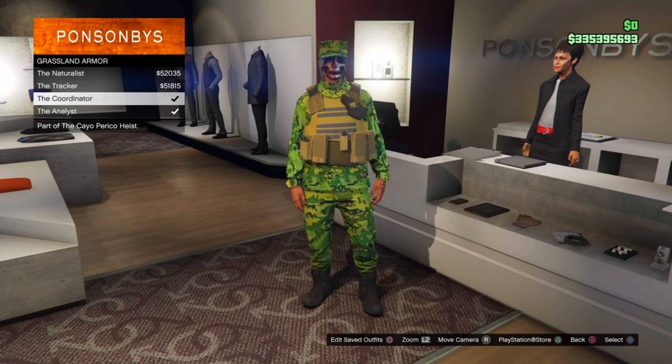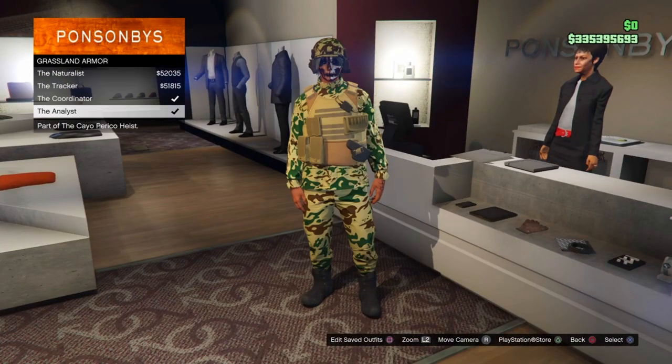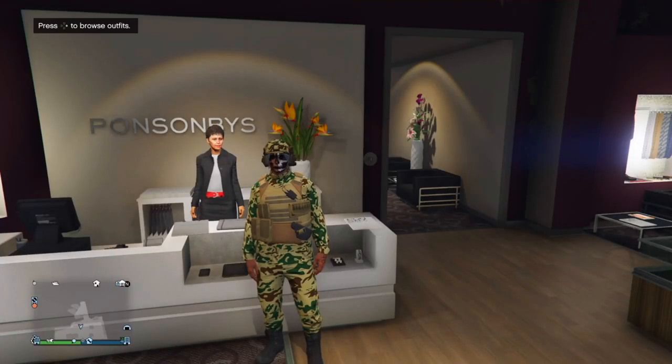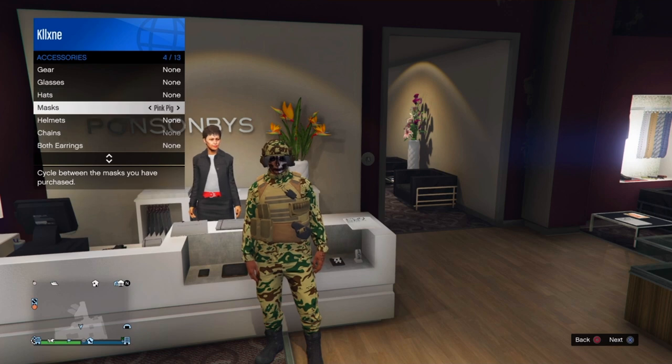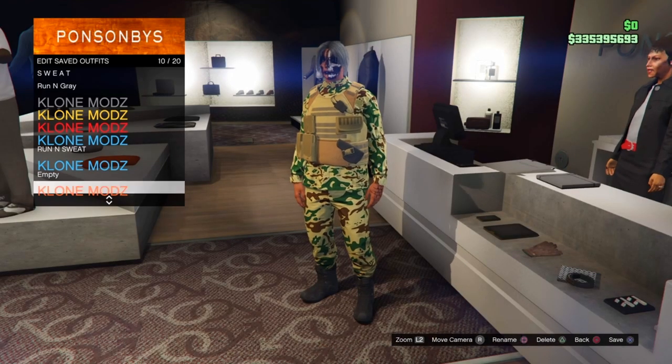You can either pick the coordinator or the analyst — personally I like the analyst better because I like how the pouches are set up. Once you select your outfit, go over to the interaction menu and remove the hat, then go ahead and save the outfit.